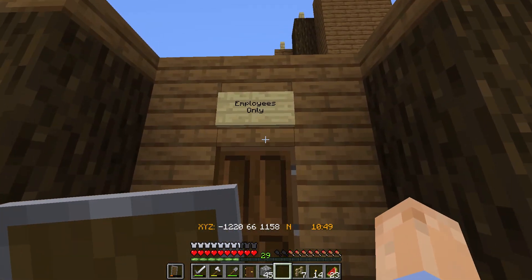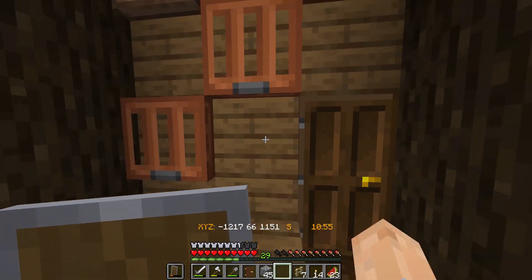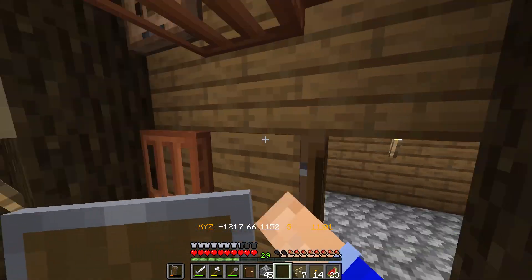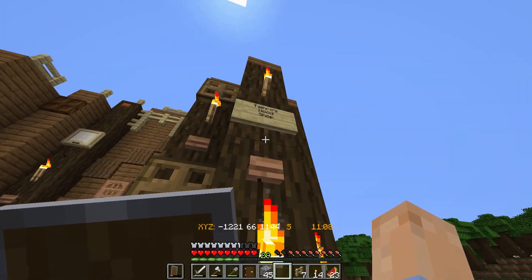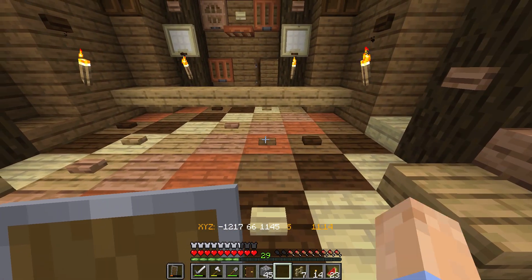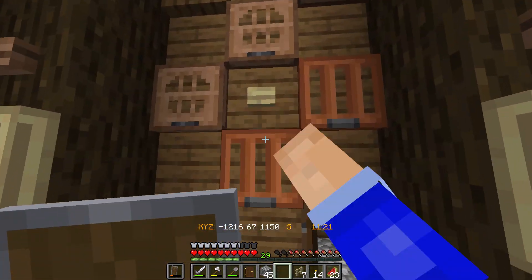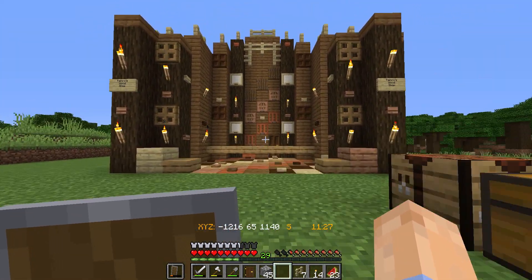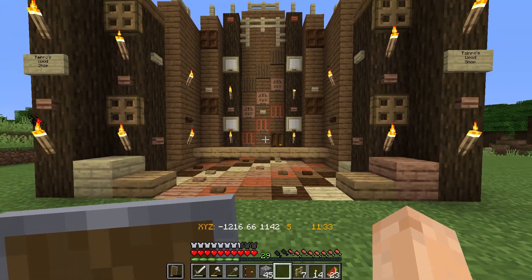Here's the backside of it — we've got a nice little sign: 'Employees Only.' A little area in here to hold all of our wood, and a little area for the shopkeeper to access — it won't actually access them, but it's for the fun, for the story, right? From the front I went ahead and put up here 'Tenrows Wood Shop' on each side. Who do you think is going to be the first person to press every single button here? I wonder if anybody on this server who watches this video can press every single button — that's my challenge to you. Good luck; I'll bet you'll miss one!